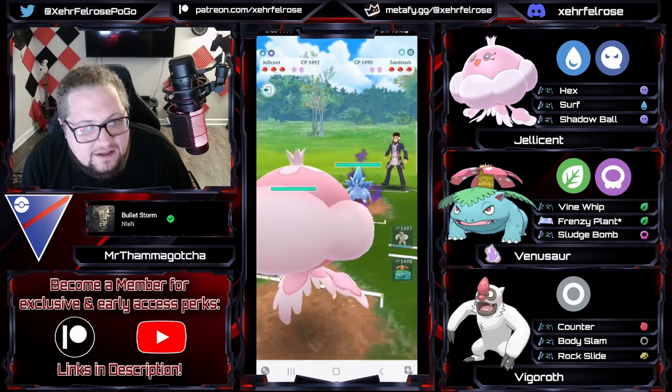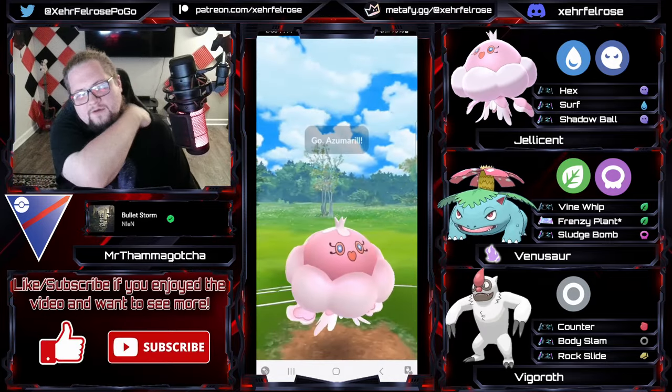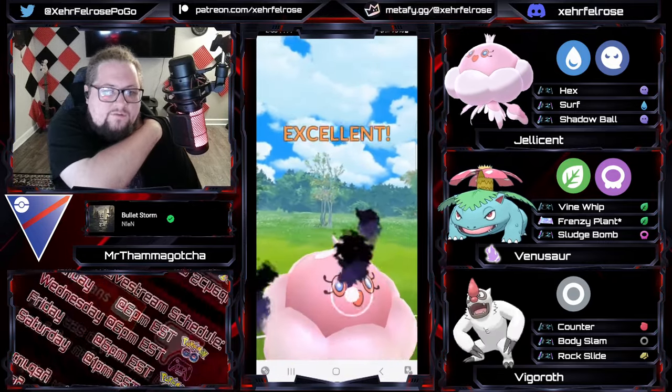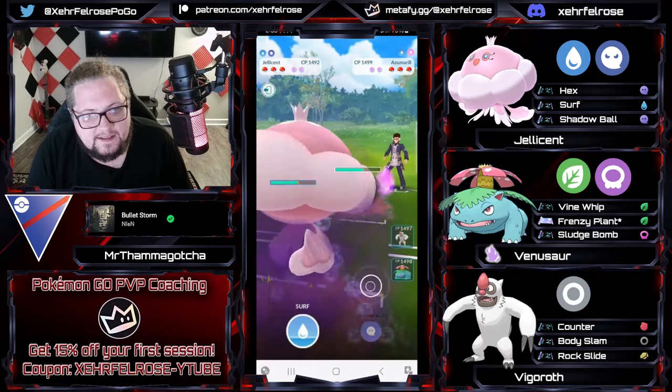Another Shadow Sandslash in the lead, this one has Shadow Claw. So that means this matchup is significantly worse for Jellicent here. Going straight for the Shadow Ball, and the opponent swaps into an Azumarill to try and catch a potential Surf. Trainer, that is not a Surf — that is a Shadow Ball. And because they have Bubble on the fast move, they can go ahead and stay in this matchup.